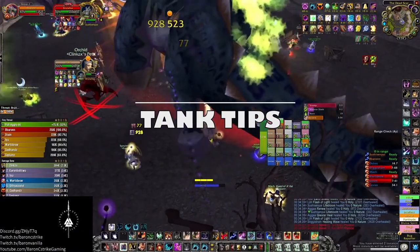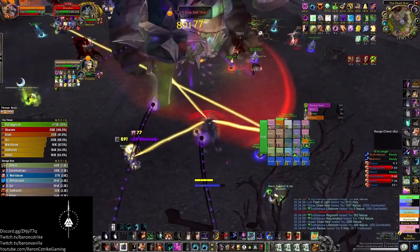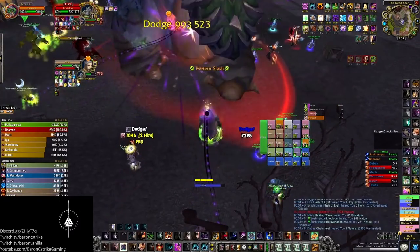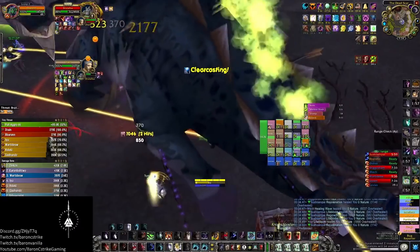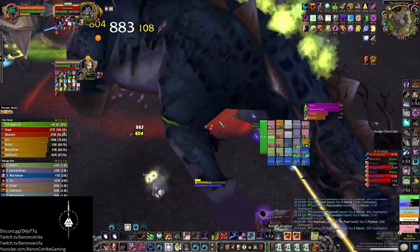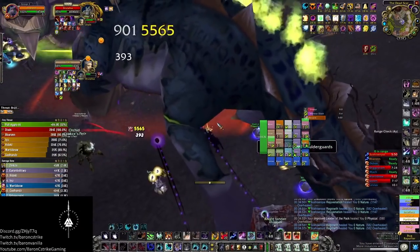Be vocal. Unexpected taunts will quickly lead to your death and a wipe, as Brutalis hits extremely hard and fast. Calling 3-2-1 before taunting helps healers line up hots and pre-heals. If you will have to tank through a significant portion of a stomp, be prepared to use a cooldown or call for additional healing. And remember, this boss cannot parry haste or crush, so gear accordingly.